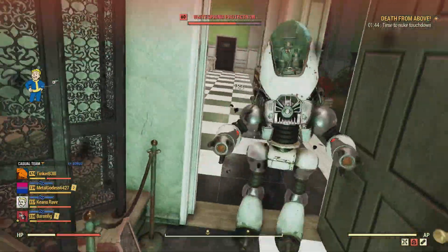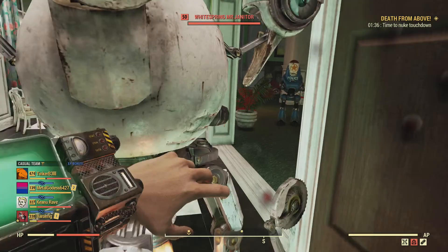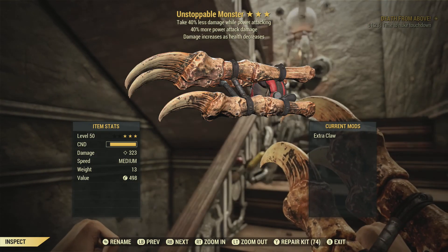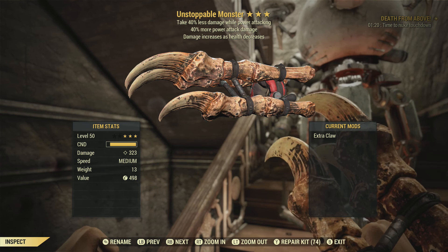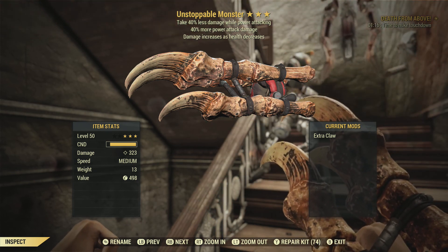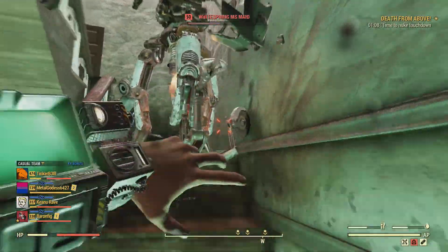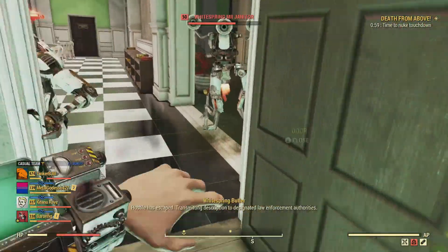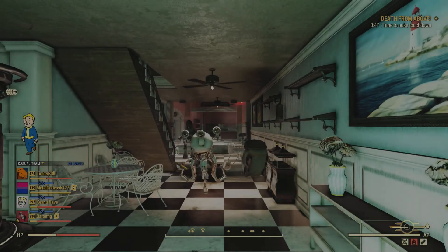I hope you found that helpful. If you did, hit the like button. You do need an unarmed weapon — I recommend Unstoppable Monster. Looking at the legendary effects: take 40% less damage while power attacking, 40% more power attack damage, and damage increases as health decreases. So like I said, it's sort of like a bloodied weapon — as you get weaker, the weapon gets stronger and you can take them out quicker. For this challenge, you probably want to stay at least half-radiated or a little more, depending on what you can handle. Just take them out one at a time. Very tedious killing a thousand robots, but keep at it.